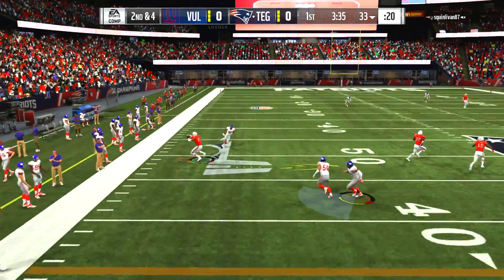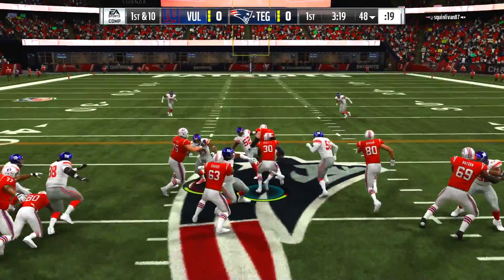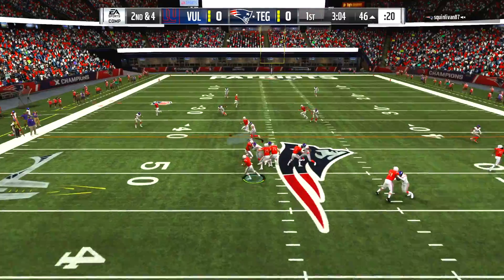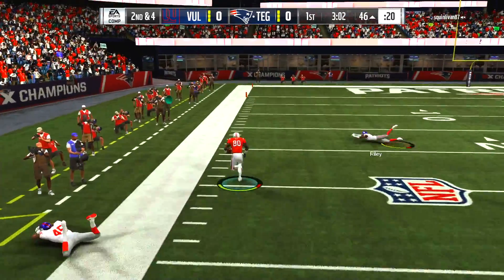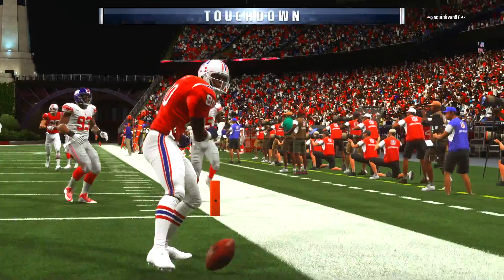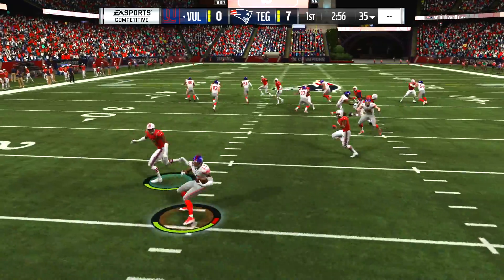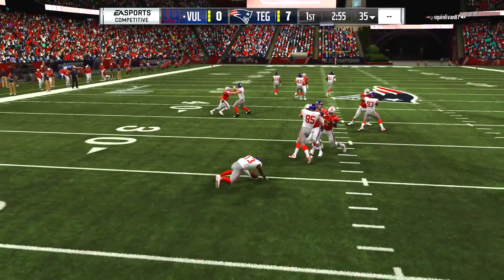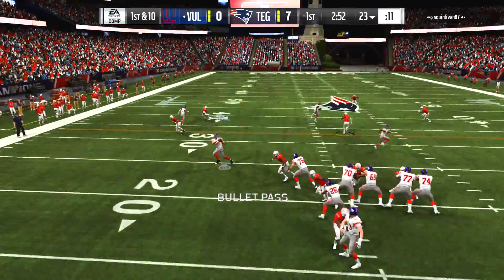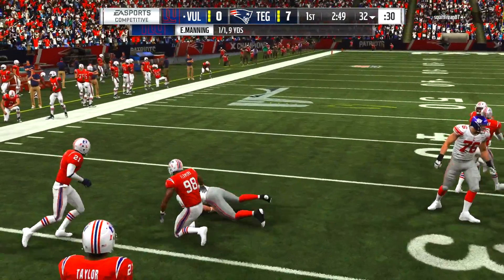He's rolling way outside the pocket but is able to make the throw to Jimmy Graham for the first down at midfield, and he's got Todd Gurley. I hope the rush defense is good because that should be the strong point of our team. He goes up high over DRC to Jerry Rice and Rice is in the end zone. Even though we have Dominique Rodgers-Cromartie, his coverage stats aren't the best — still better than BW Webb.